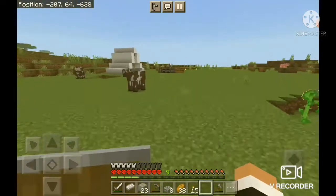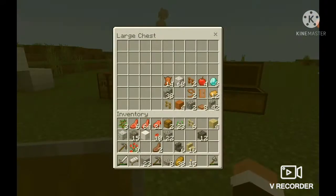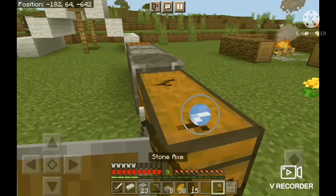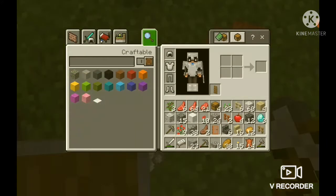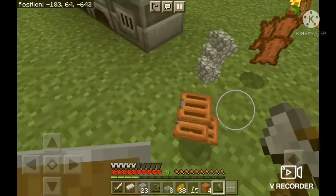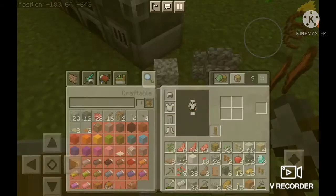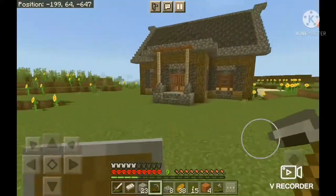I guess we can move all our stuff in. Wait, do I have any shelves? Yes I do. I want to make it out of deepslate. Okay, I hope this isn't it. Let's get rid of stuff I don't need. Man, I don't even need this much stuff. Alright, let's go set up the chest real quick.